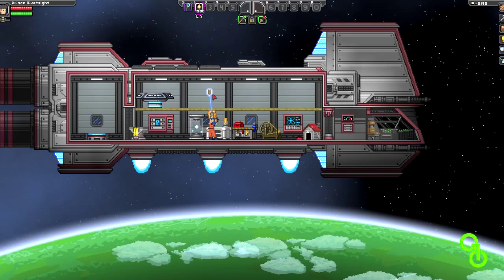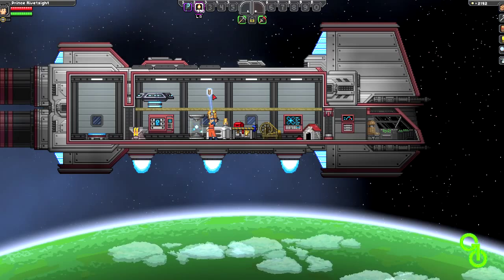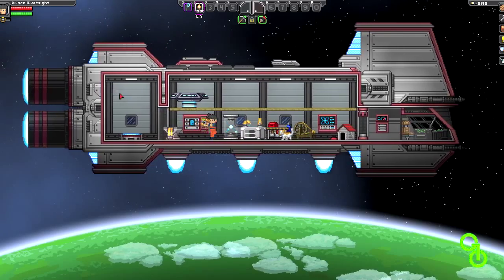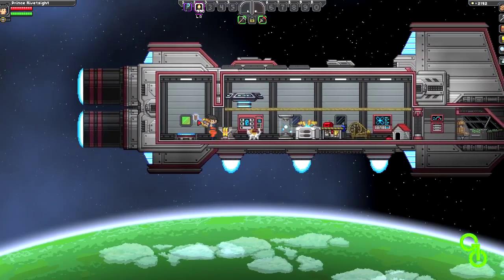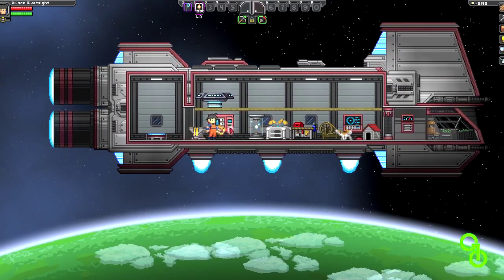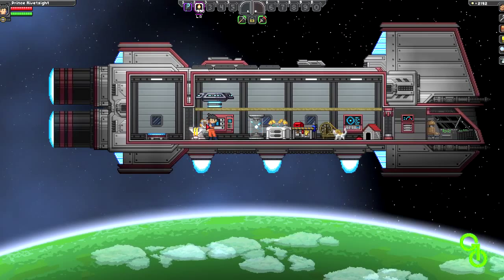I did find an avian airship on this particular planet. I also found a toad village, and I'm not sure whether the props in toad villages or in villages in general translate over to other people's games, but this village I found has three maps in it. So all up, this one planet should have four maps total.